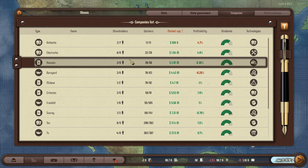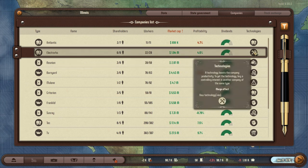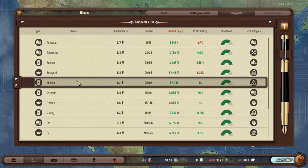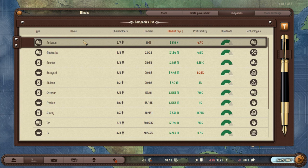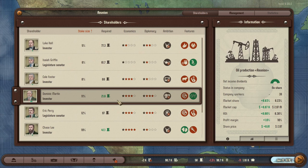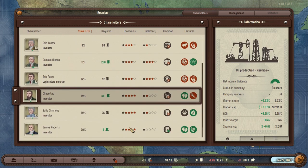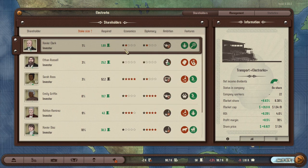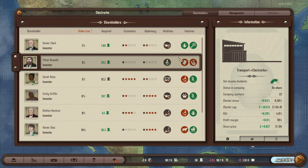Technology boosts company productivity; you get the technology by having a controlling interest in another company of the same type — too bad these two aren't the same type. I'm going to check out both Electrorx and Reunion. Looking at Reunion, Dominique Martin has a lot of economics and diplomacy there — good thing I checked, because while I can influence them, I won't get the best price because of their economic skill. Let's check out Electrorx instead — I think we have better opportunities there.